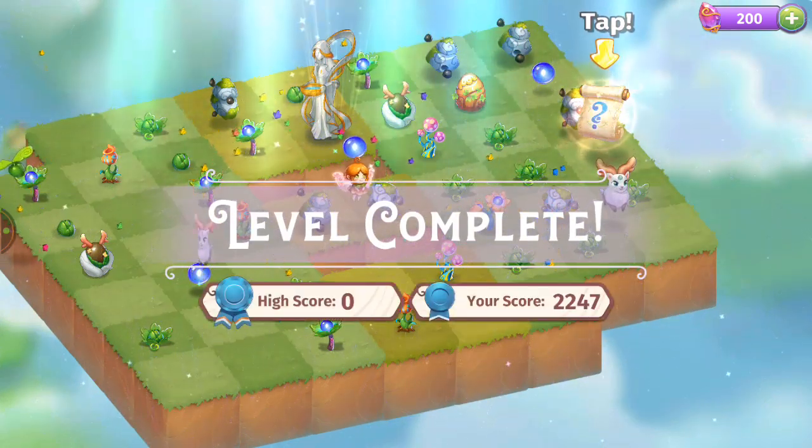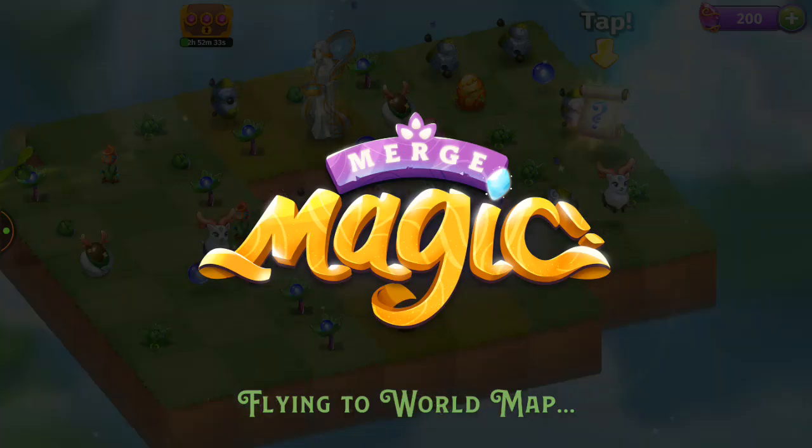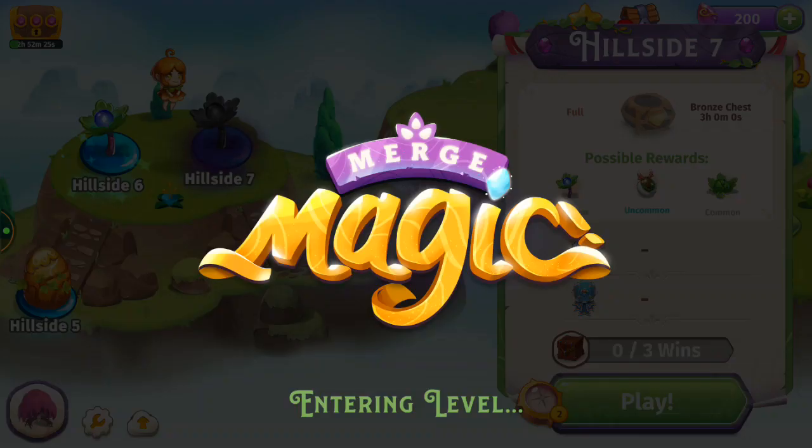We completed this level. Let's get these rewards and go for the next level. Flying to the world map — this is called a world map here. Next we've got Hillside 7.